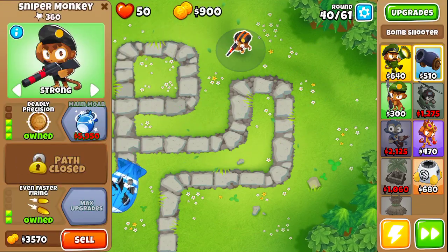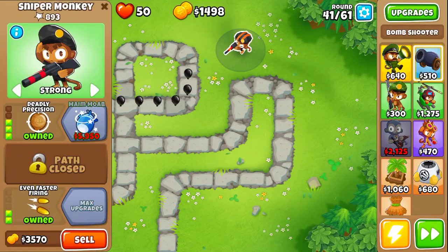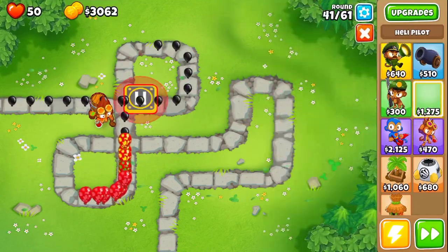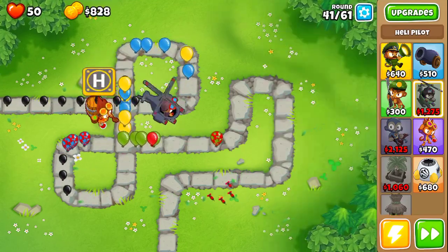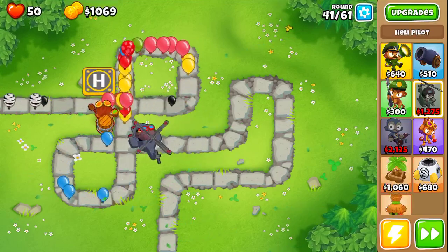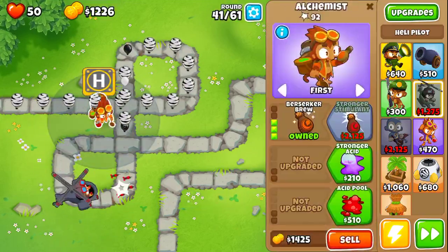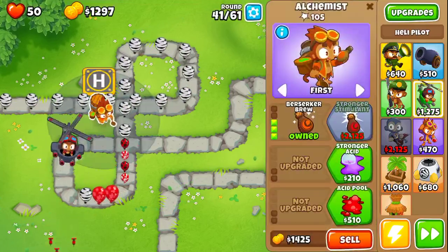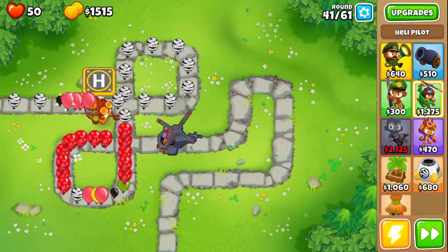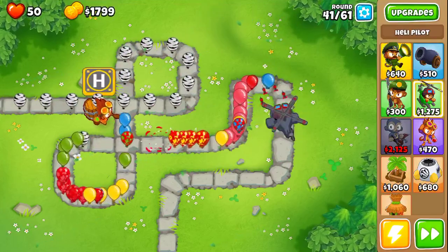The sniper monkey does the job very well. I bought the 300 alchemist — we're gonna need his splash damage and potions to deal with the zebras and the blacks. He's going above the heli pilot, and the heli pilot is the tower of choice because we're gonna have camo blooms coming up on round 42. We need to pop them because we only have 50 lives and can't afford any leaks.